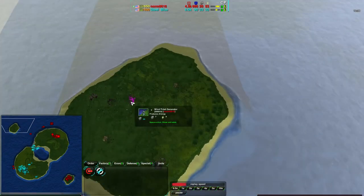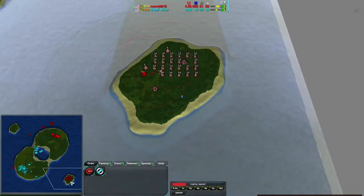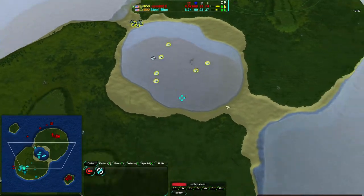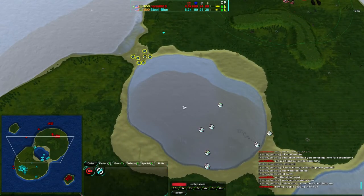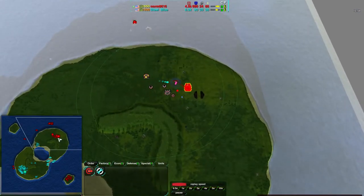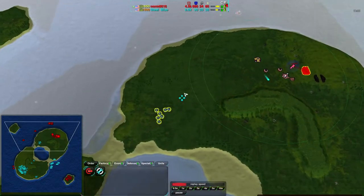Norm has lost his northwest base, and his southeast base is going down soon after. These archers are going straight for that base. He is definitely going for the southeast base. And Norm is getting a Cloakiebot factory — at this point the best bet would be a tick. Get a tick, stun these Ravagers out.